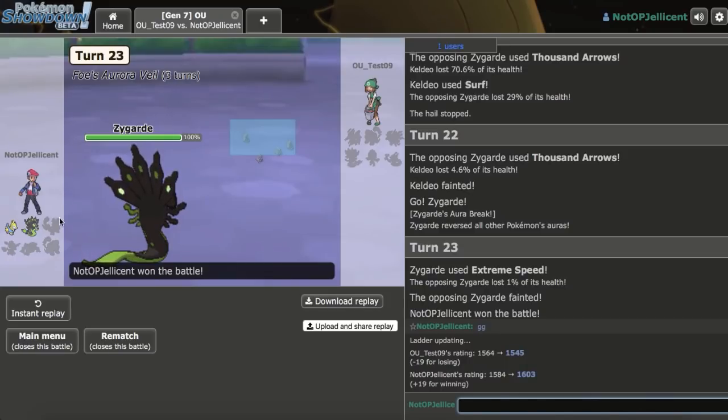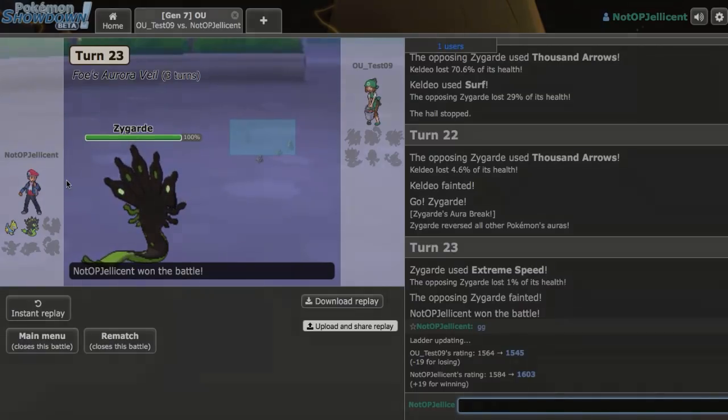All I need to do is go out to Zygarde and click Extreme Speed — that'll be GG. There's no way his Extreme Speed knocks me out, so we pick up the win. Kind of got scary after that Alolan Ninetales lived my Surf, but we're able to pick up the win right there. A very fast-paced game — two very fast-paced games basically. The first one was fast because the opponent took a while to choose his plays. And I'll be right back with another game.